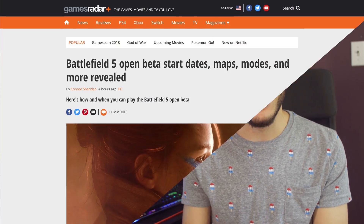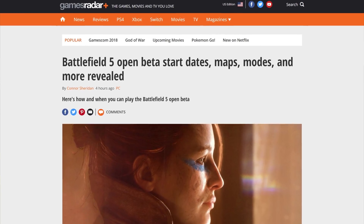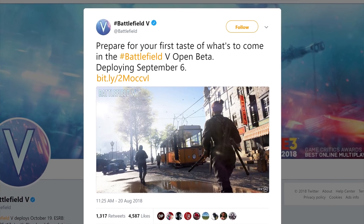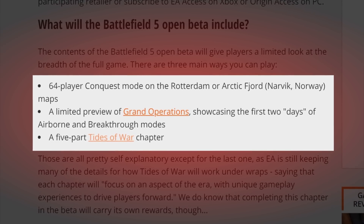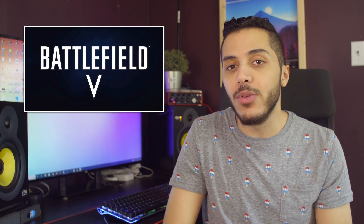Let's move on to some gaming news. The Battlefield V open beta begins on September 6th, with early access starting on September 4th. The beta will include a 64-player conquest mode on Rotterdam or Arctic Fjord, a limited preview of Grand Operations mode, and a five-part Tides of War chapter. If you complete all five parts of the Tides of War, you will get an exclusive dog tag that you can take into the full game.